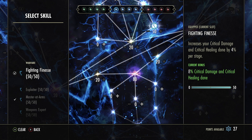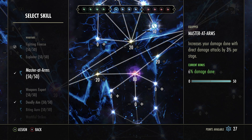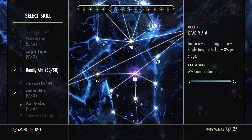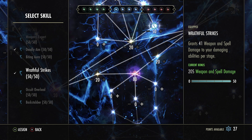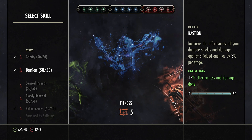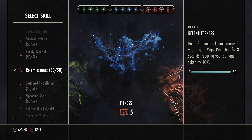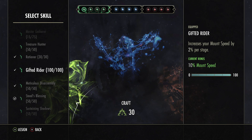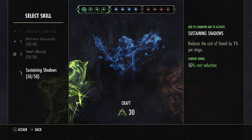For blue Champion Points: Fight Finesse increases critical damage and healing by up to 8%. Master at Arms increases damage done with direct damage attacks by up to 6% and single target attacks by up to 6%. Wrathful Strikes grants up to 205 weapon and spell damage to damaging abilities. For red CP: Celerity increases movement speed by 10% — honestly the best CP in the game. Bastion increases effectiveness of damage shields by up to 15%. Relentlessness gives major protection for 3 seconds when stunned or feared, reducing damage taken by up to 10%. Bloody Vitality grants up to 1,400 max health.